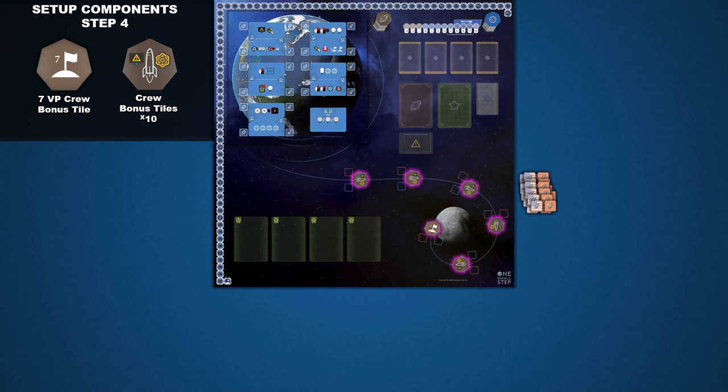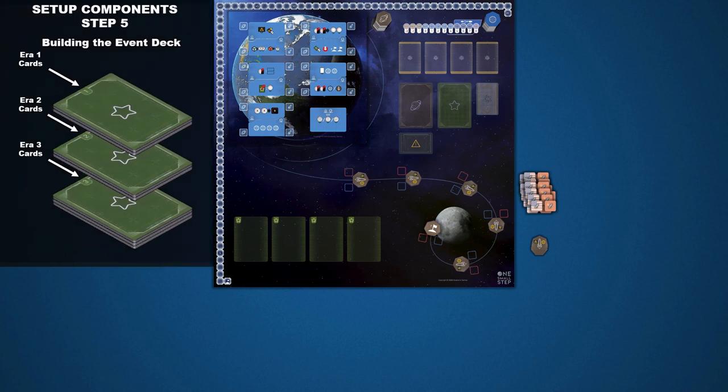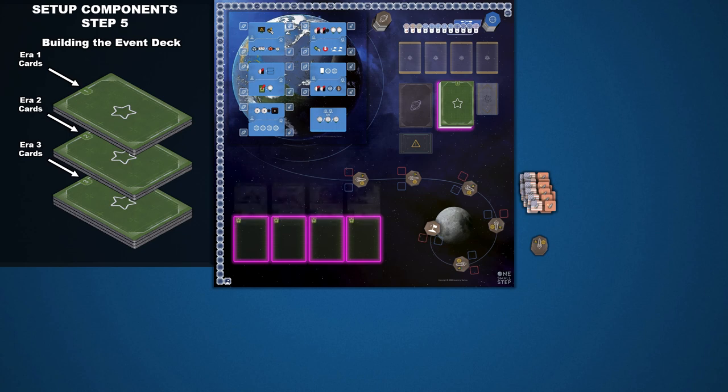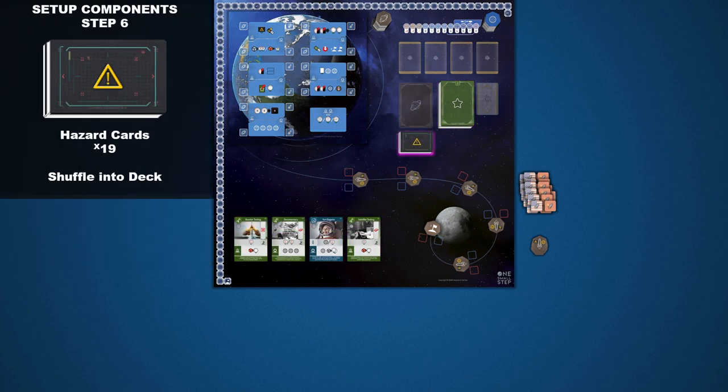Stack the 4 tiles that are left next to the game board. Next in Step 5, shuffle the event cards into 3 separate era decks based on the era number shown on the back of the cards. Then stack all 3 decks sequentially, with era 1 on the top, then era 2, and era 3 on the bottom. Place the era card deck on its matching space at the top of the game board. Then draw 4 cards and place them on the 4 card draft spaces at the bottom of the game board. After that, shuffle the hazard deck and place it on its space on the game board.